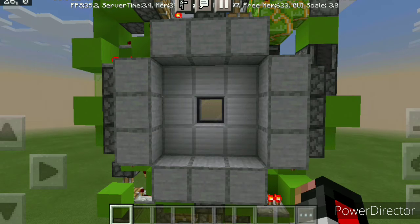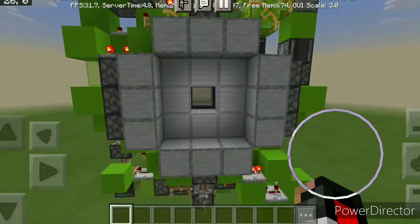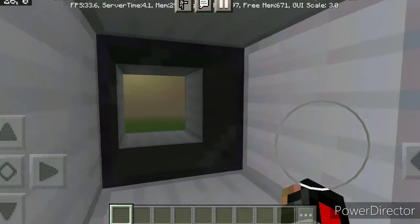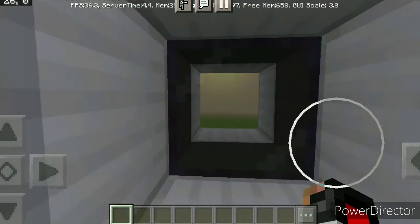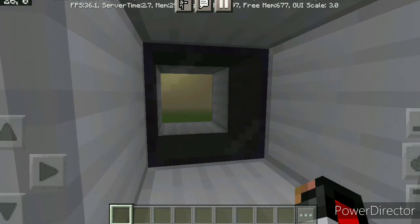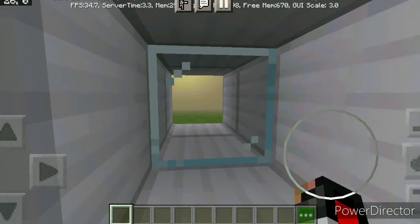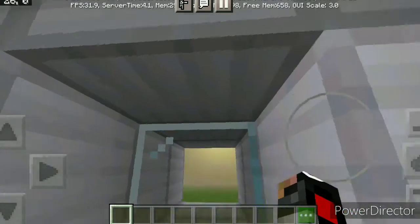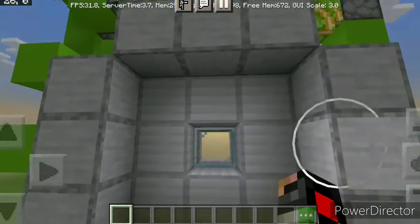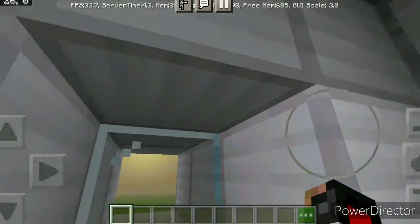I don't have a really good name for this piston door, but I was gonna name this the middle glass block 3x3 vault door. As you can see, we have a vault door where the middle block is a glass block — in this case it is tinted glass, a very cool looking block indeed. It is completely seamless; you can't see any piston or redstone components sticking out from the piston door when it's closed.